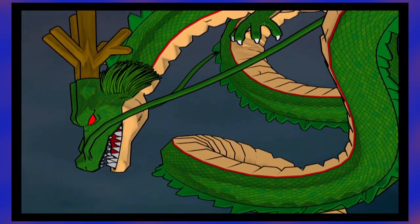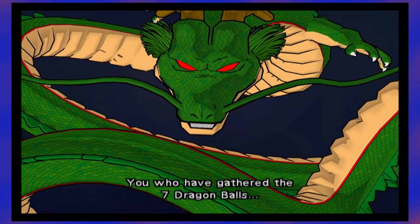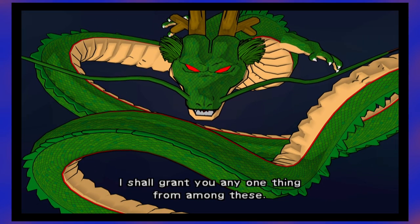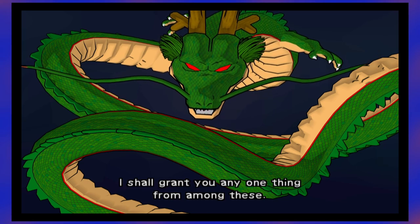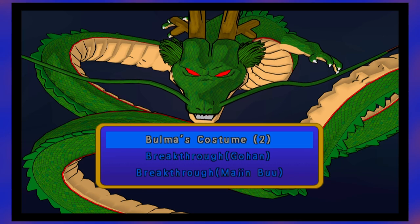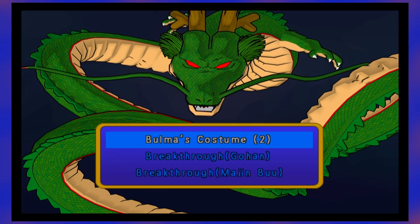Right — the Dragon Balls. Since I collected them all, we can summon Shenron. But you can only make three wishes. I'd recommend taking the breakthroughs so you have access to all the characters' moves. Probably the best move. I don't think you need Bulma's outfits.